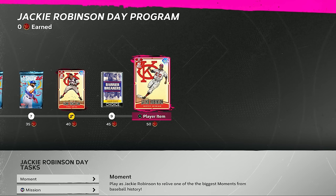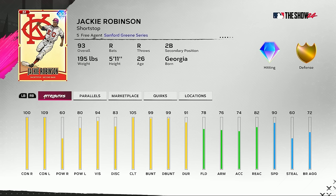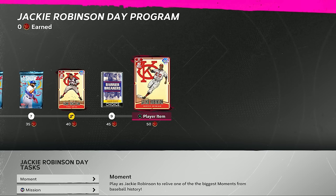The final card in the program is of course Jackie Robinson himself. He's a shortstop primary, also plays second base. His stats: 100 contact versus righties, 109 versus lefties, 60 power versus righties, 80 power versus left-handed pitching, 94 vision, 105 clutch, 99 bunting and drag bunting, 78 fielding, 76 arm strength, 74 accuracy, 82 reaction, and 90 speed. He does have quirks on the card as well.